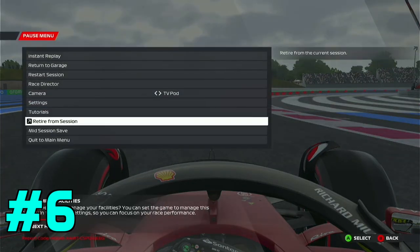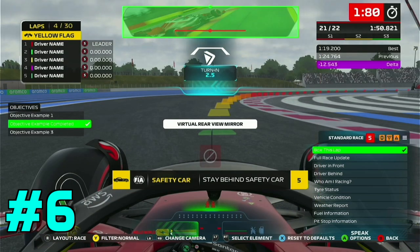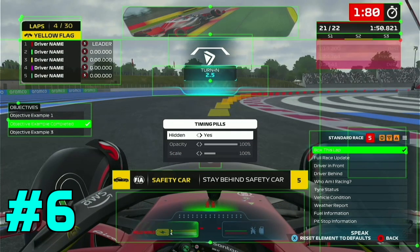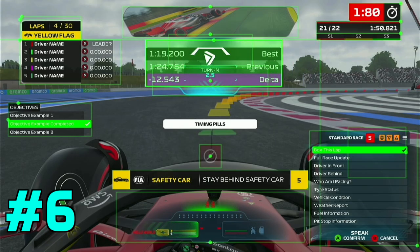If you pause the game, then head over to settings, then OSD customization, you can customize the position of all the HUD elements to your liking. Here's an example of where I moved one of the HUD elements so I can easily see my lap delta during qualifying.